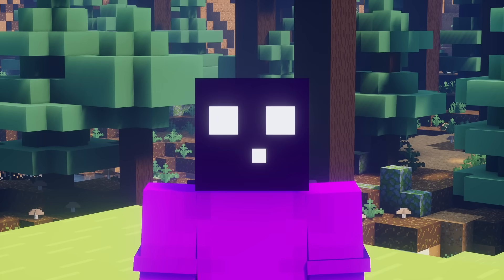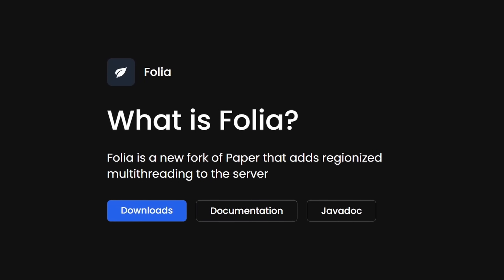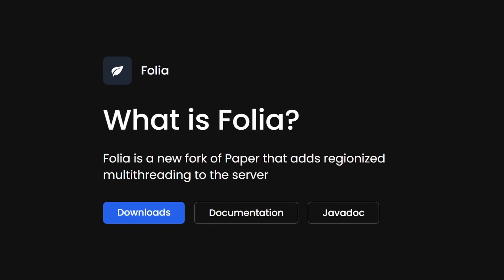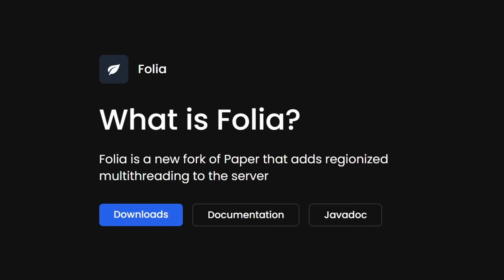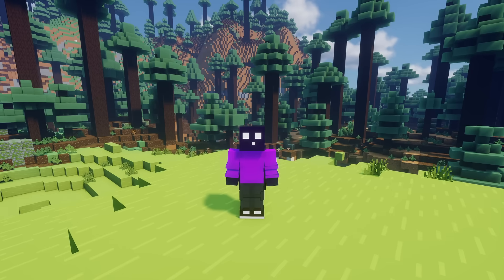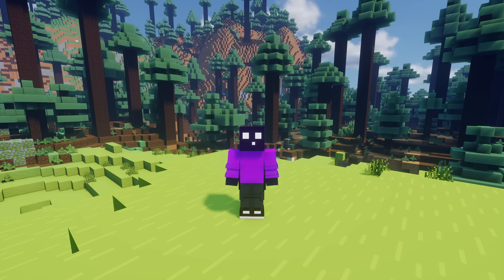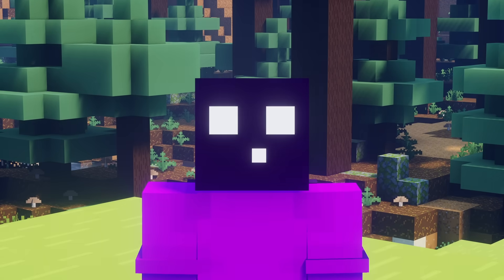At that point, it kind of just turns into a Paper server, but then worse. Because Folia, unlike PaperMC, doesn't support the Bukkit or the Spigot API. Which means the only plugins that will work on a Folia server are Paper plugins. This is unfortunately a choice they had to make, as the Bukkit and Spigot API are not kind to a multi-threaded environment at all — they were designed just to work on a single thread. So they had to go.